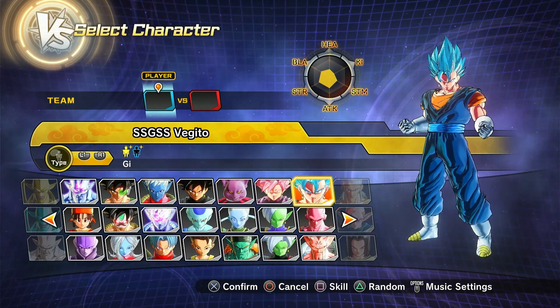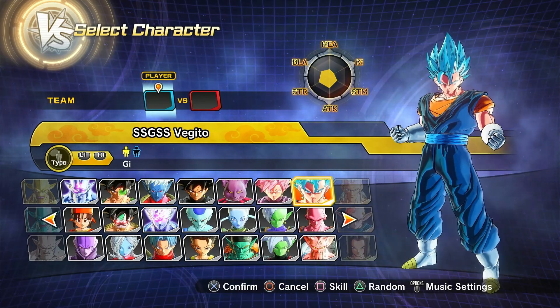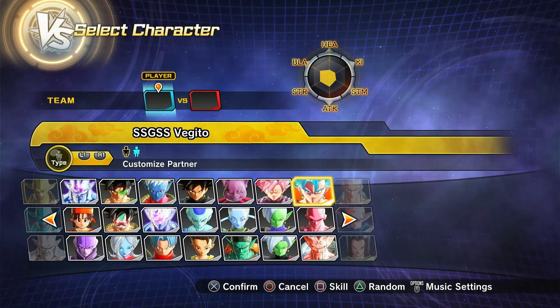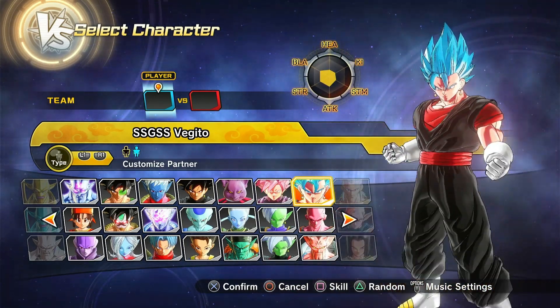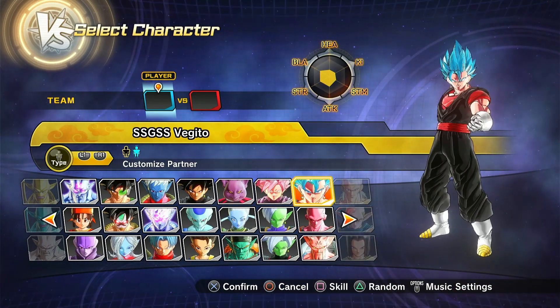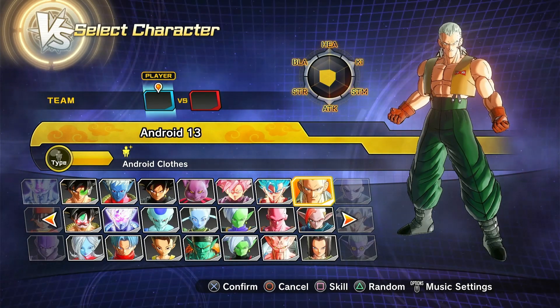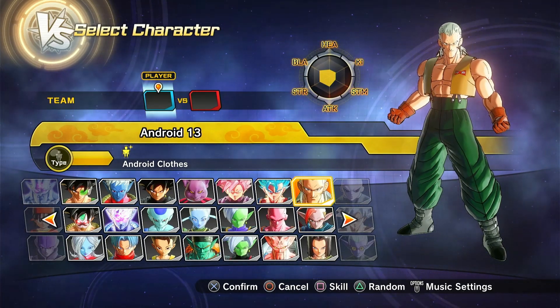Then we have Super Saiyan Blue Vegito, or Vegito Blue — the regular version, and then the Dragon Ball Heroes version that I made. I made a specific Dragon Ball Heroes version, don't blame me. Then we have Android 13 — sucks that we don't have Super Android 13, but hey, do what you gotta do.